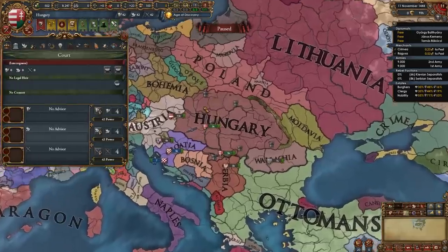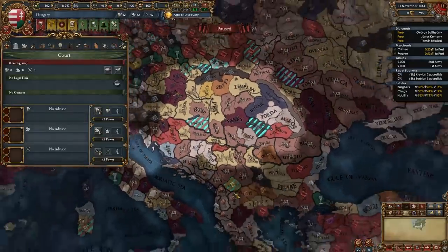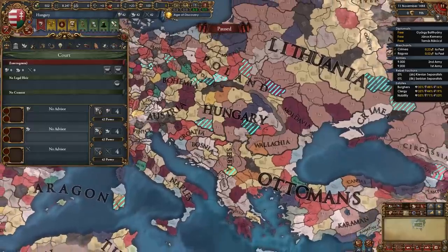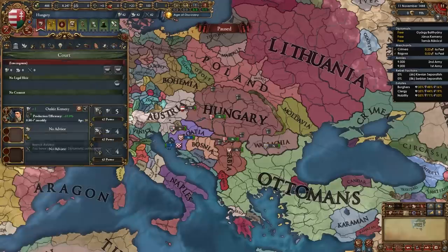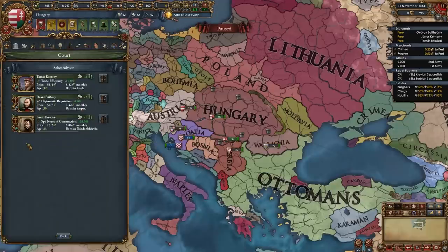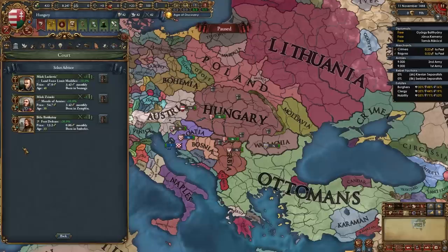Next it's time to hire some advisors. As Hungary we do have the money since we start off with a gold mine. We're going to get another gold mine down here, so money isn't really going to be a problem even though our starting lands are pretty poor. Hire whichever level 1 admin advisor you want — I'm hiring a production efficiency guy. Get a diplo rep or improve relations level 1 dip advisor — I'm using a level 2 diplo rep until I get my alliances, then I'll swap to a level 1 to save money. For mil, get a morale, discipline, fort defense, or national manpower level 1 advisor — I'm hiring a fort defense guy.